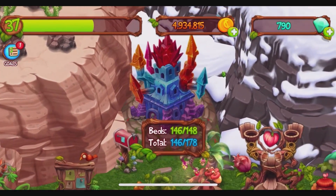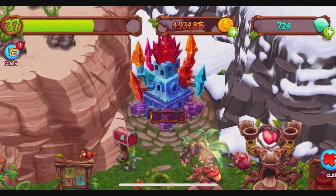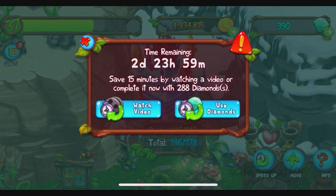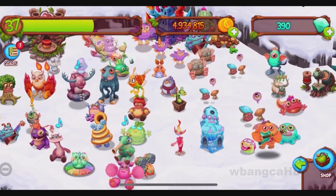So we don't have enough beds. But they talked about a castle upgrade, right? Holy moly — in order to upgrade that you need 400, which is not cheap. In order to speed it up... oh my god, this is gonna take three days. I am not doing that.